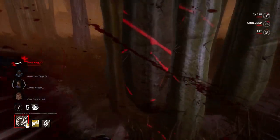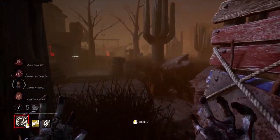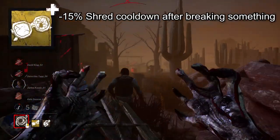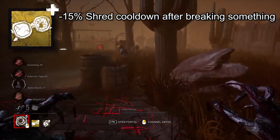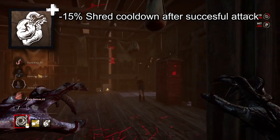Demogorgon. Getting a good shred attack is one of the most satisfying moments in the game. If you want to keep the shred attacks going, Barb's Glasses reduces the shred cooldown after breaking a wall or pallet by 15%, and Blackheart reduces the shred cooldown after a successful shred attack by 15%.